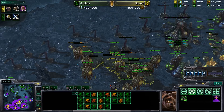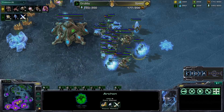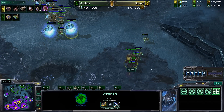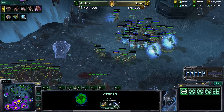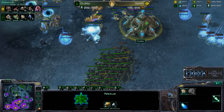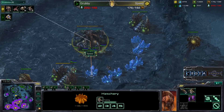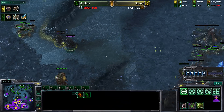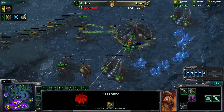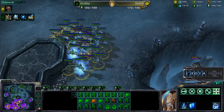Speed now regenerating all his roaches back; 22 more roaches being added plus mass spine crawlers. The problem with spine crawlers is they are biological units so they take additional damage from archons. Archons slowly regenerate their shields too — one benefit is there are so many shields you can micro them like grunts in Warcraft 3, which is probably why Grubby likes archons. A yin-yang battle across the middle of the map — roaches push in to snipe another Nexus. Speed snipes a Nexus but loses a hatchery in return.